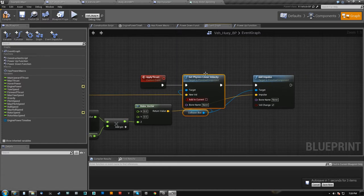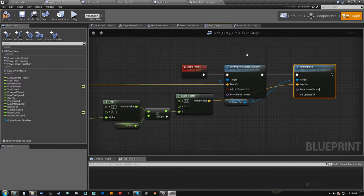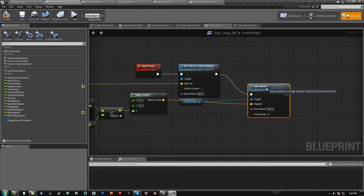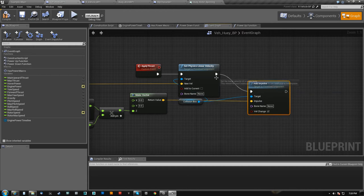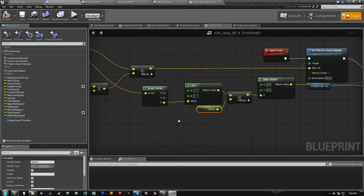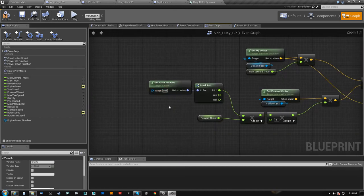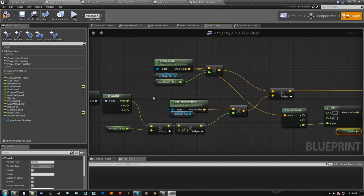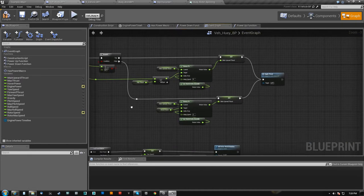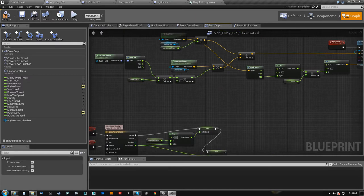We want to apply thrust, and our final result is we want to set a physics linear velocity. This add impulse comes after the fact, because this is what is going to drive the idea that if I tilt too far forward I'm going to fall like a stone — because if you tilt too far to the side in a helicopter, you don't fly to the side and maintain your height. You drop like a rock because gravity is still there. Running down the chain: we get the main upward thrust, which is being driven by hitting the W key.